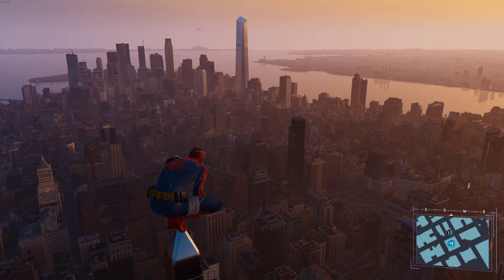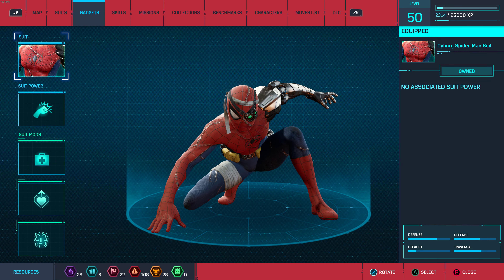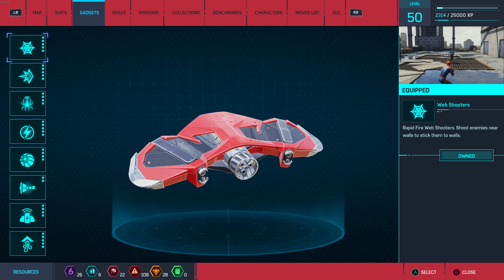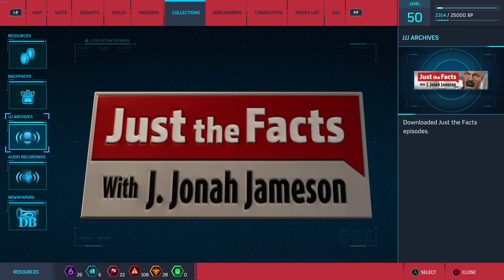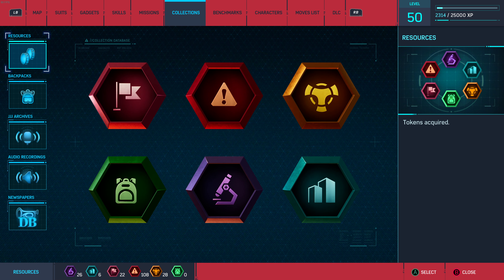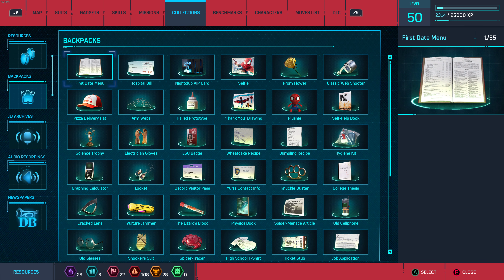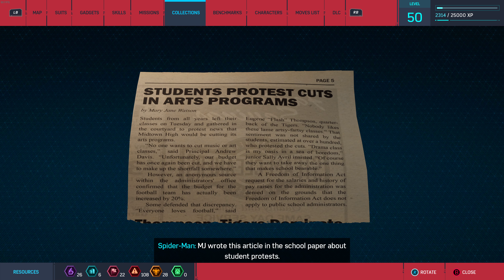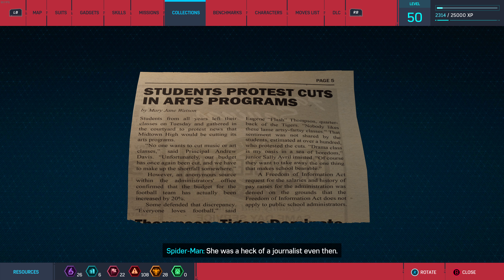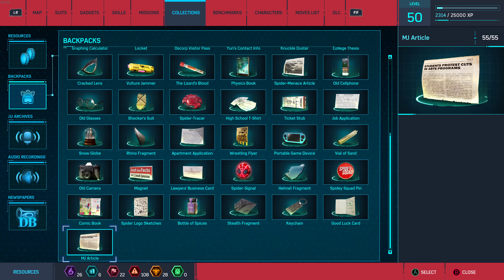The streamer notes the anchor needs intense therapy. He confirms this should be the end of the content, then discovers a backpack collectibles section showing all the items collected from backpacks. He decides to go through all of them.